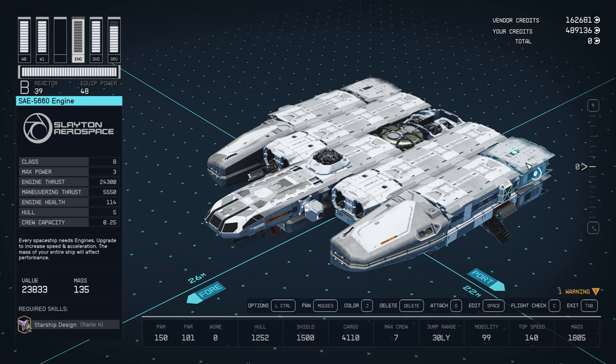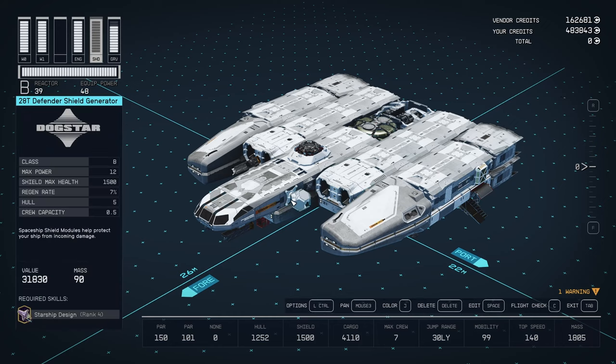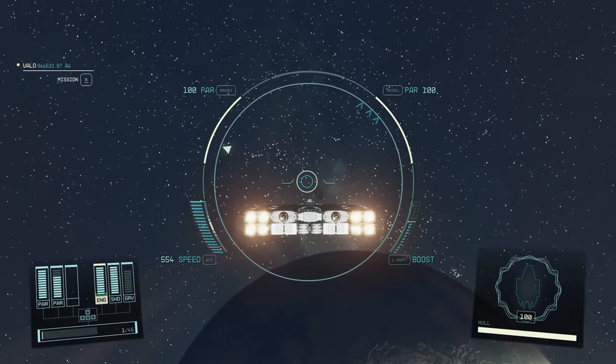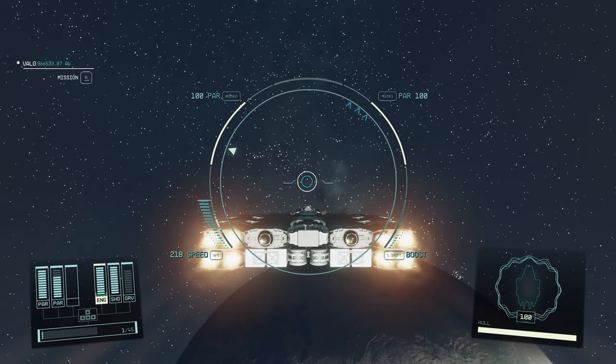The engines are the Slayton Aerospace 5660s. Four of these together make it possible to get to 99 mobility with over 4,000 cargo — pretty much as good as you can do without going to class C, where you're talking real money for like six class C engines. I was trying to get it to 100 mobility, but the mass of the shield stopped me from quite getting there. I figured 99 was close enough. Speed test: cruising speed 217, and boost around 815. Pretty good.